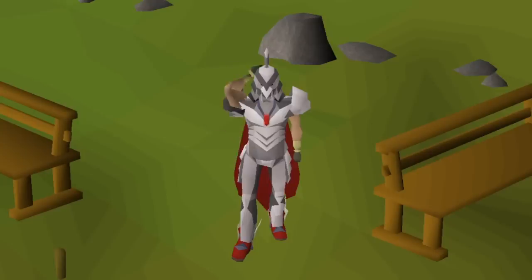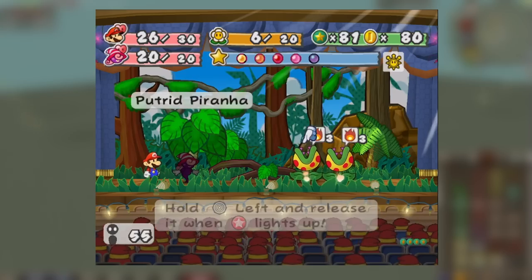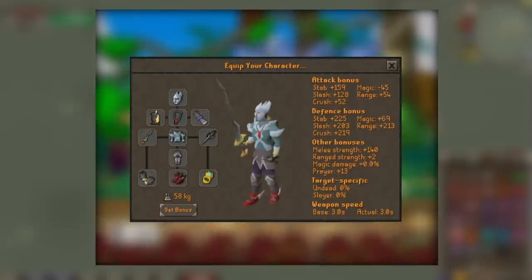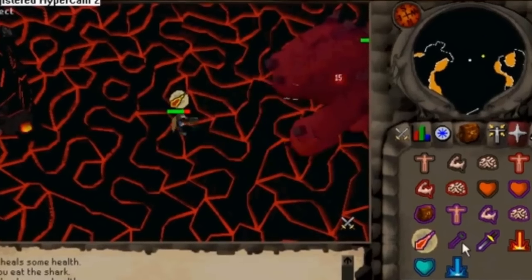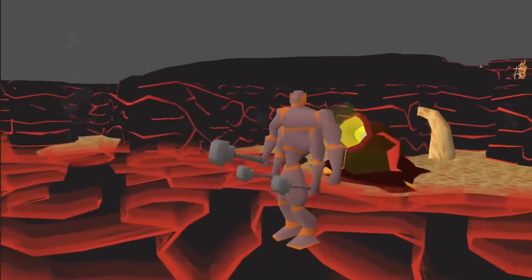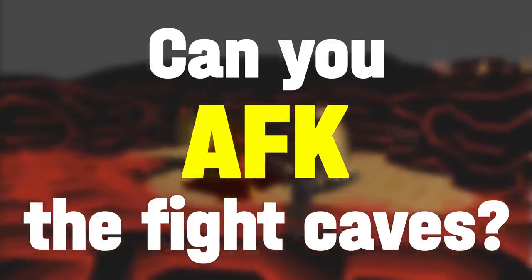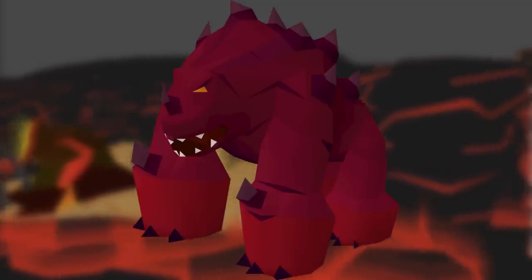That video got me thinking: is there anywhere else in the game that you could fully recline, maybe throw on a little bit of Paper Mario while you escape, and let your gear do all the heavy lifting to get you a new pet? Enter the Fight Caves. This was once RuneScape's most iconic and difficult PVM challenge, but today I'm going to be attempting to answer the question: can you actually just AFK the Fight Caves? And if so, could you even AFK your way to a Jad pet? Davidas, this one's for you.